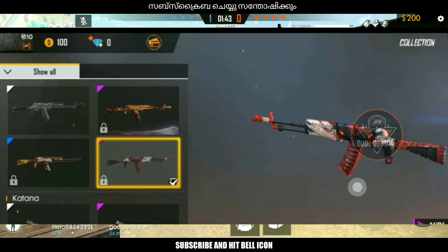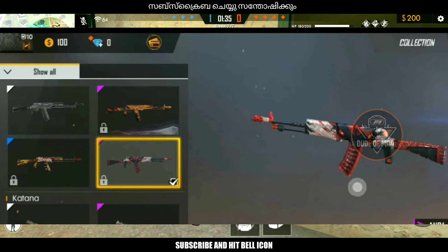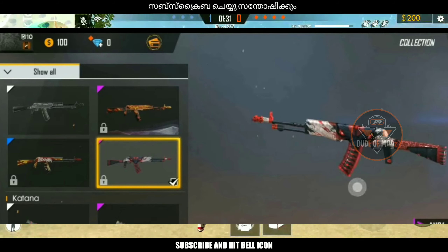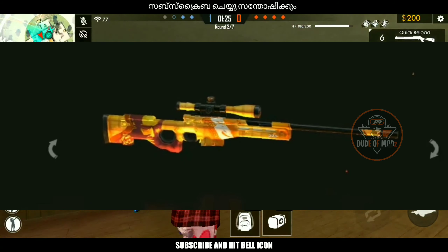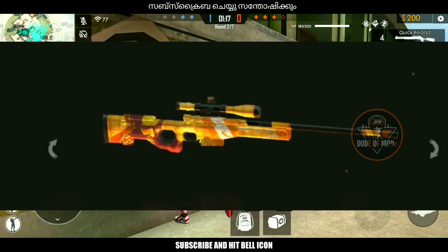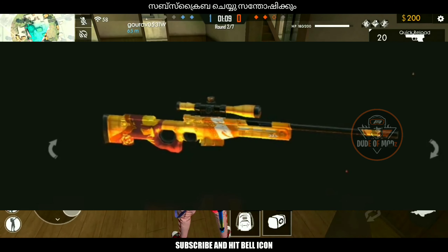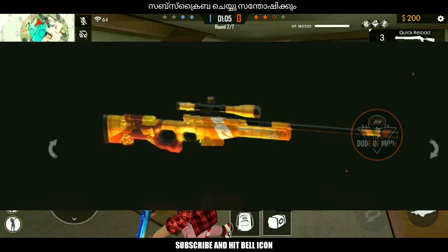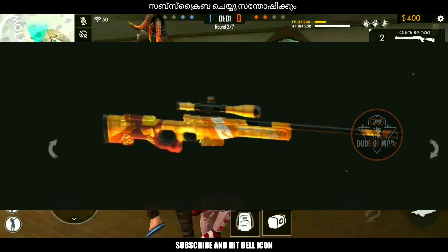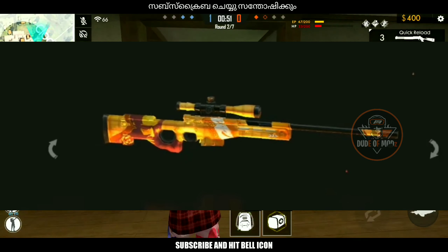Now I know that it is like an AN94. The first step is to go back to the skin — the P9G skin. Next, we will go back to the AWM skin. It's a good accuracy but it's not a damage skin. It's not a damage already.